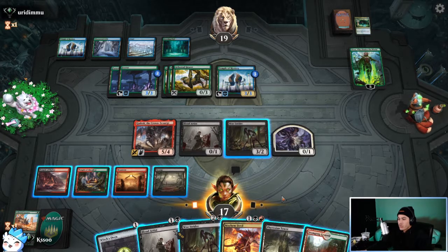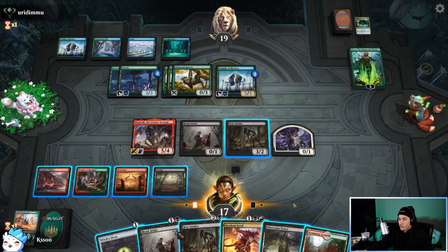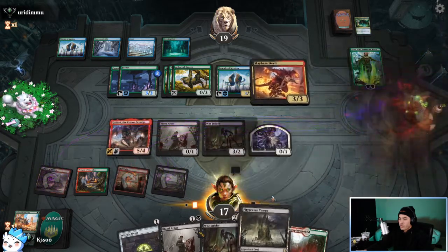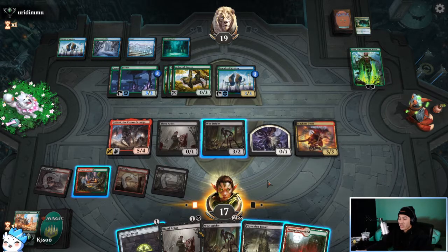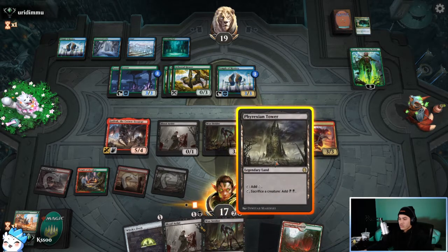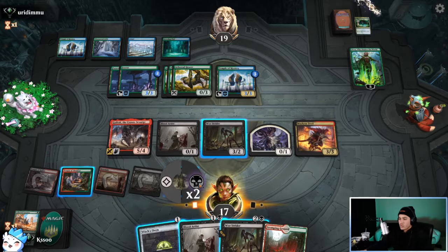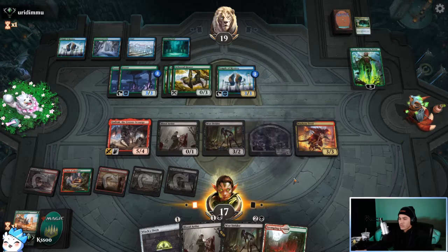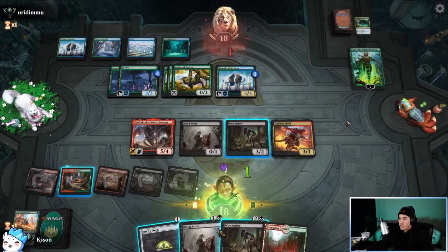I think we play Phyrexian Tower and tap it for black mana, loading the board with as much stuff as possible. If we do Phyrexian Tower and sack something — unfortunately Gadrak only cares about non-tokens. We'll sack this for two black mana — that'll do one damage. We do need to ping Nissa a little bit just to keep her off of the ultimate.